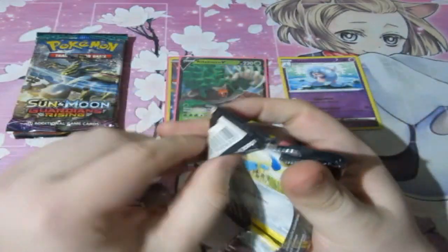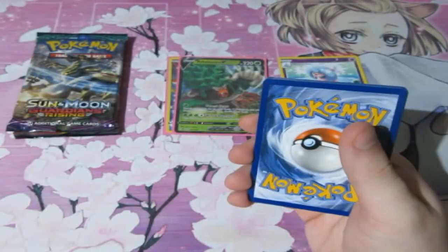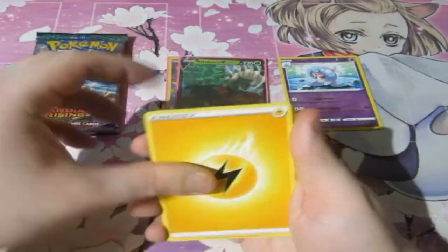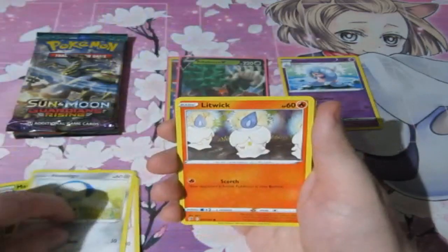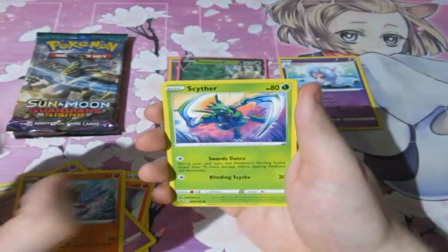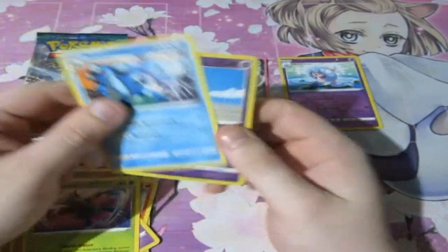Next pack. Reversed Lightning Energy, Mosspresso, Nuget, Tranquill, Honedge, Litwick, Corsola, Binacle, Scyther, Sandygast, and a Seismitoad. Not much there.